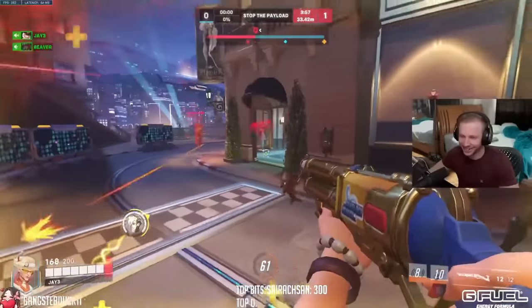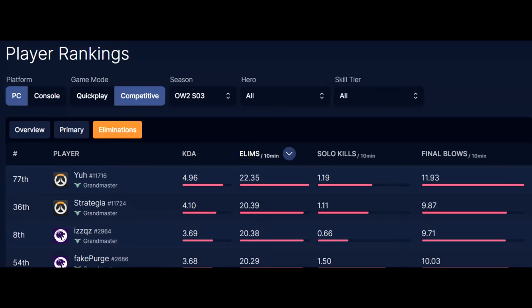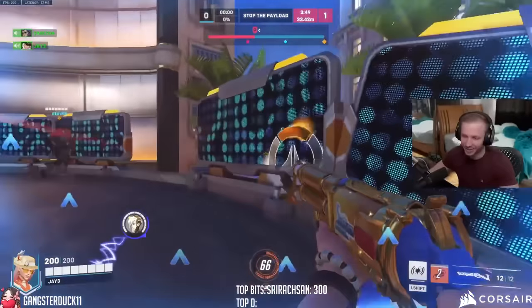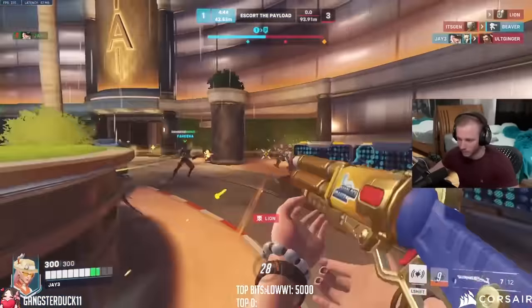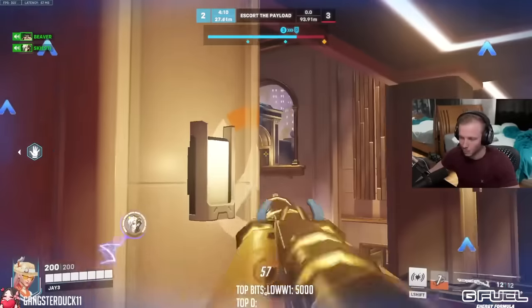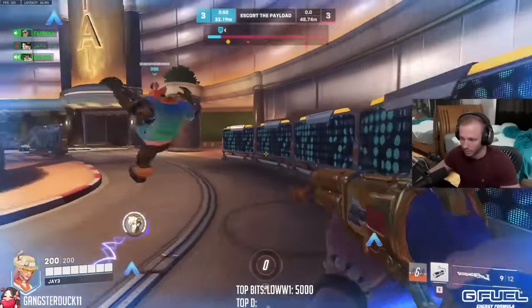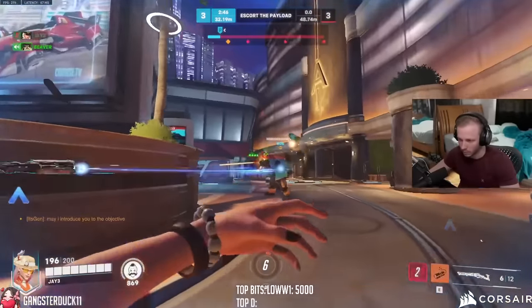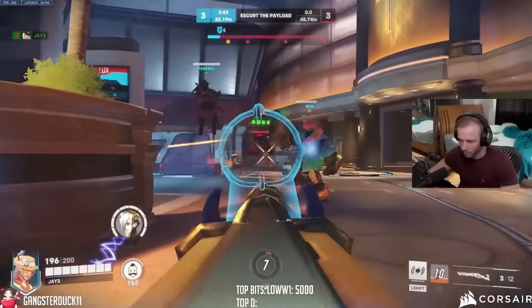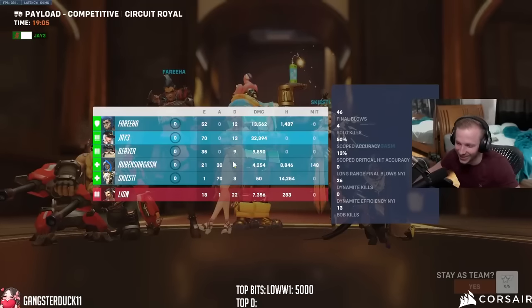What about the most kills in one single game? This has to be measured by eliminations per 10 minutes. Overbuff says the most eliminations per 10 minutes in Overwatch 2 is 22.35, but that seems low. Even sorted by quick play, the most is around 30 kills per 10. But J3 gets 70 kills in Overwatch 2, and doing the math based on the end scoreboard game time, that works out to 37 eliminations per 10 minutes — absolutely massive, blowing anything Overbuff has on their stats.